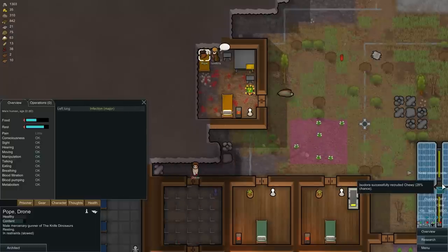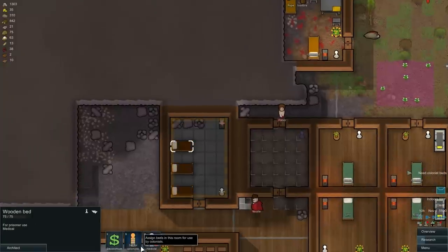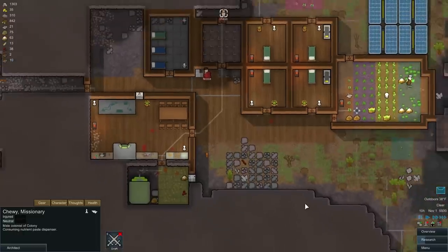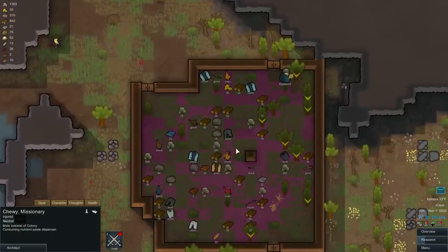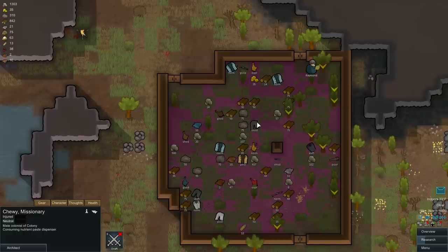Colonist needs bed — alright, Chewy's on board. Temporary bed in the hospital for you, Chewy. You need to come get dressed though. What do we have? We have some shoddy pants — they'll have to do for now.